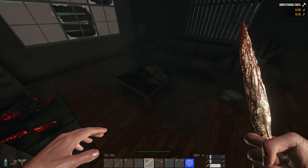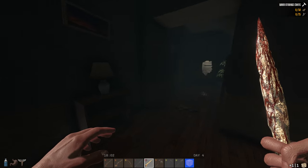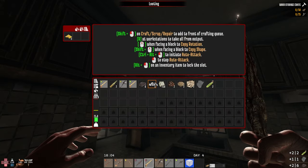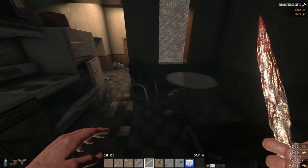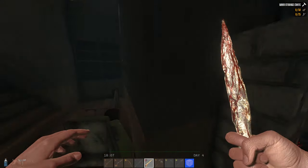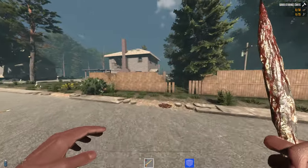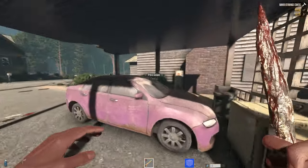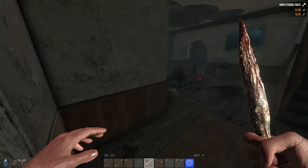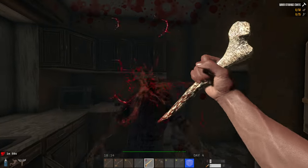Yeah, probably I'm going to use only the knives. Let's grab this one, use this one. Can you give me this one, blueberry? Two grills - what the fuck? I found two grills. But I need a freaking grill, I needed a grill. Now I need one blueberry. Look where he is - he was hiding, man.